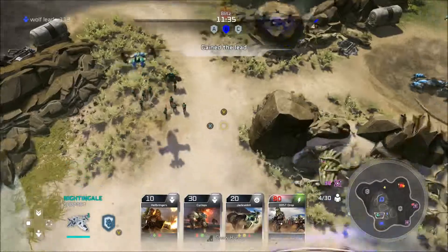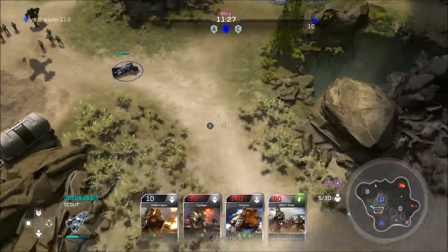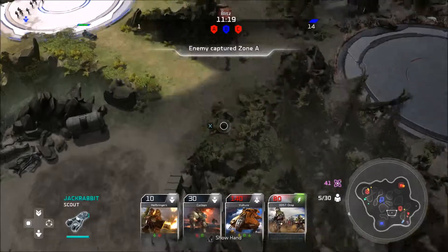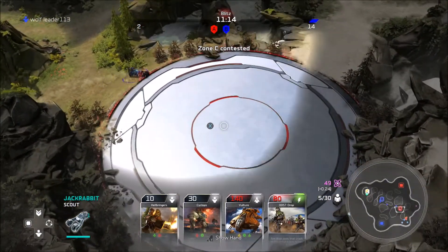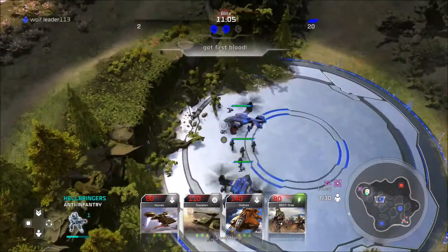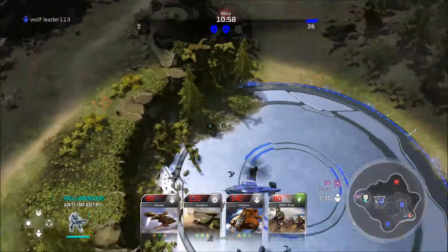Alright, there we go. We're gonna spawn a Jackrabbit just because he can move around very fast, so we can just send him over there. He ain't gonna be lost for long. Some Cyclopses and some Hellbringers — got those two zones down. I'm assuming our friend is gonna get some of that energy — yep.